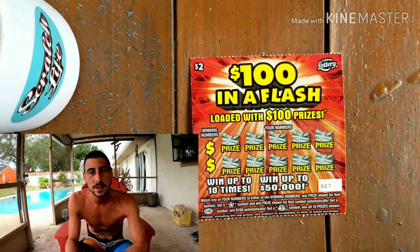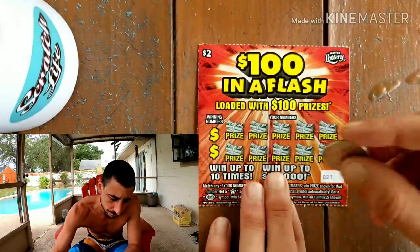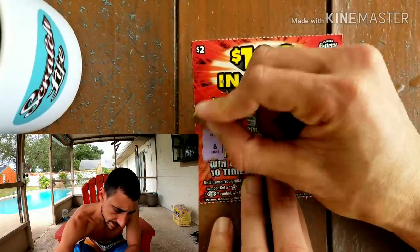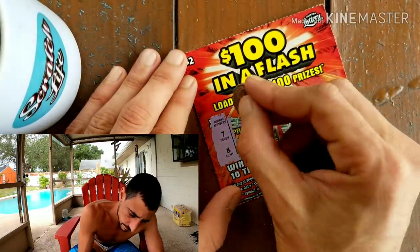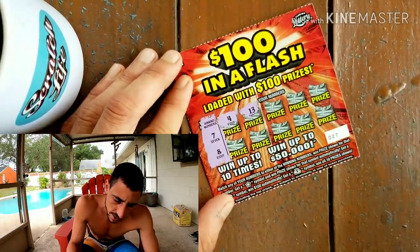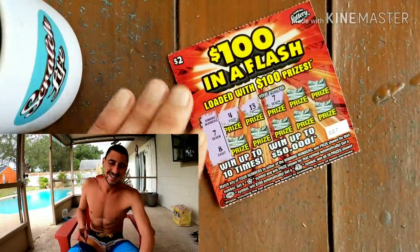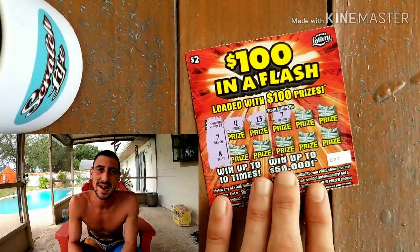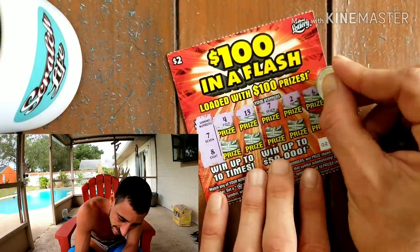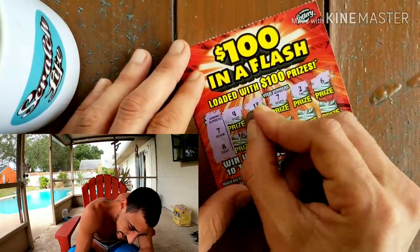Five tickets scratched, one win. If we could get one more win we're within the odds. You never know, maybe we get some back-to-back. Seven, seven and an eight — here we go. 13 — money bag, kaboom! Back to back! Save all — all right, we're back in business! We're right at the odds now: two ticket winners out of ten. Things just got kind of good. Sweet 16.